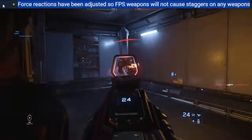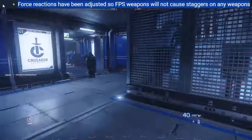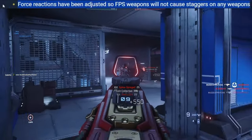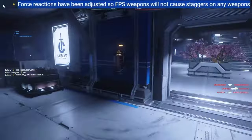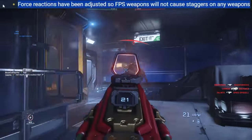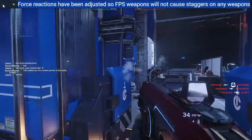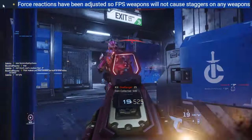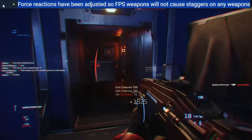Force reactions have been adjusted — FPS weapons will not cause staggers on any weapons, so force reactions have essentially been removed. This is great, this is what we needed. Force reactions have been some of the dumbest, most frustrating things I've ever experienced in a shooter. Having dealt with aim punch from PlanetSide 2, having this removed is such a massive change. No more getting knocked down because somebody shot you with a gun.